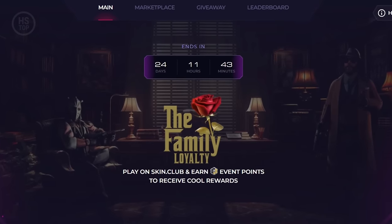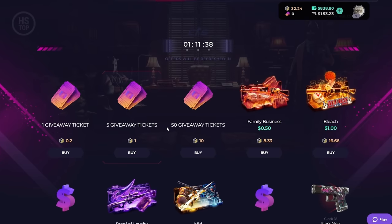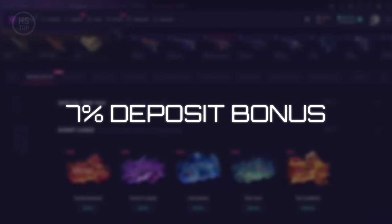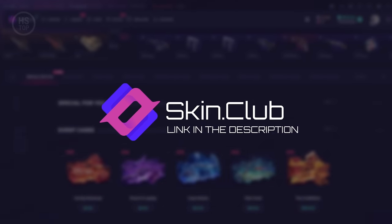Don't forget to join the Family Loyalty event. Play on Skin Club and earn points which can be spent on various rewards in the marketplace. You can get a 7% deposit bonus by clicking on the link in the description.